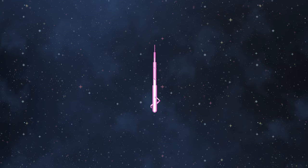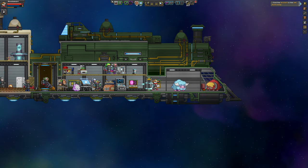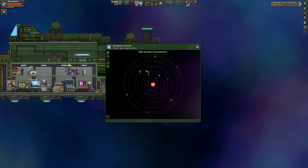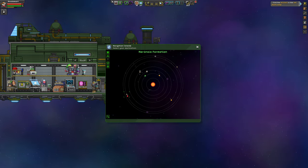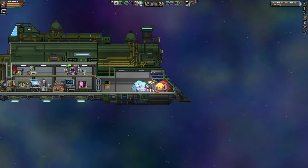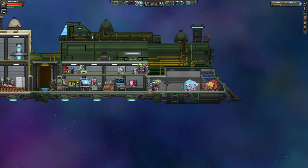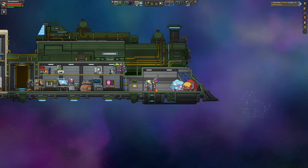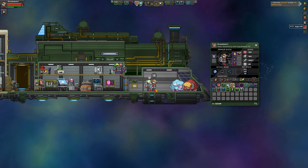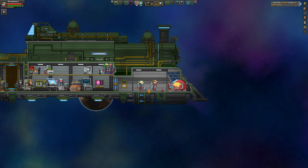Alright, beam it up. So let's go look for: A, a scorched world that is colonizable, and B, a Novakid colony. Without finding a Novakid colony, it's gonna be pretty difficult to build one. And any Matter Manipulator upgrades I get, I'm gonna put towards painting and wiring.